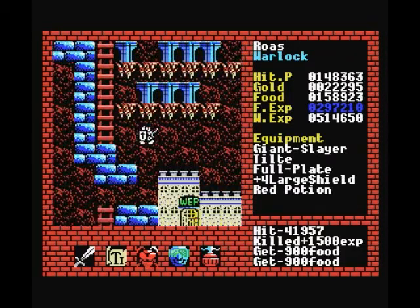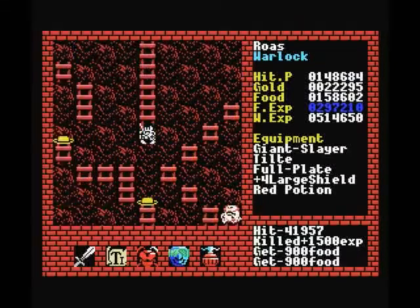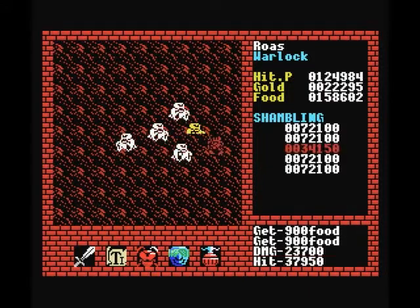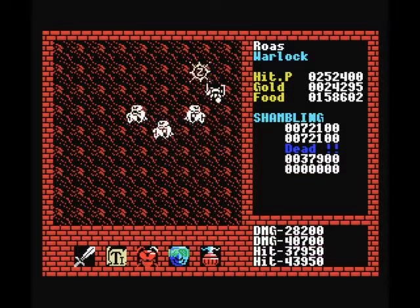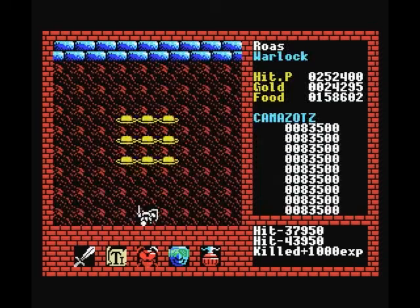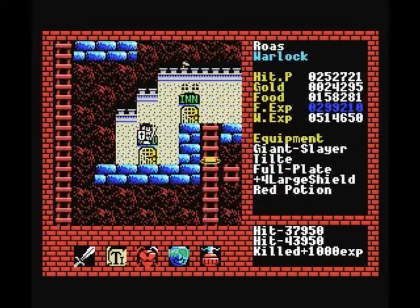I'm sure there's more — they were crawling all over the place before and now I can't find them. Okay, well these Shamblings — similar to before, they will easily do 40,000, 30,000 hit points per hit. So, pretty powerful, not as powerful as some of the other ones, but still pretty scary.